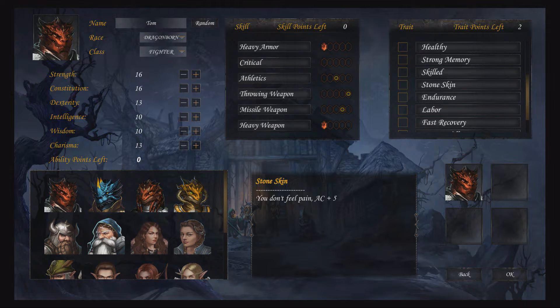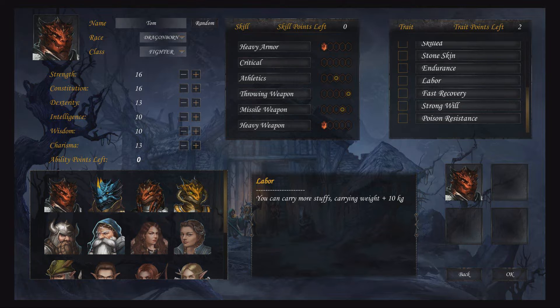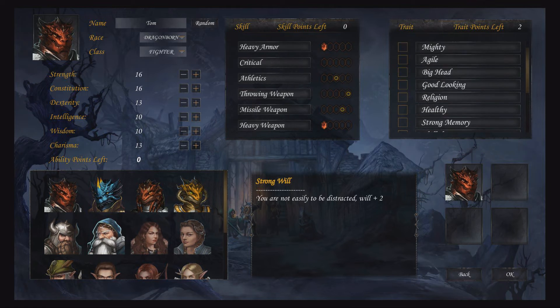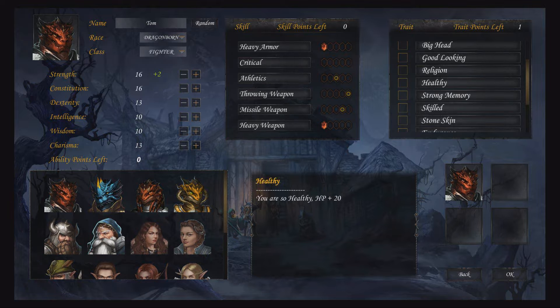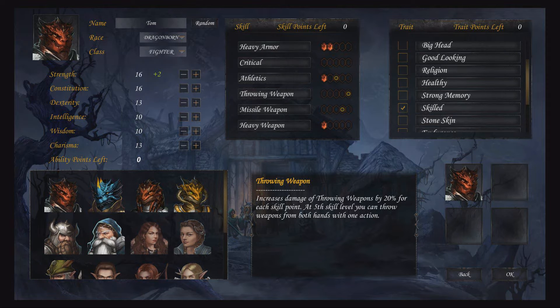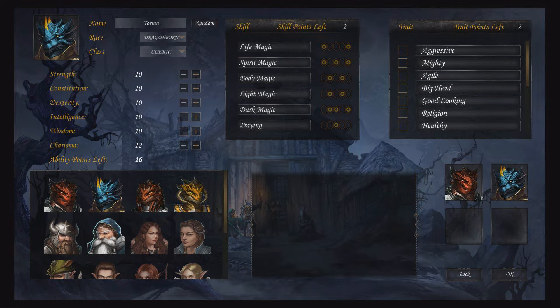Once you've picked race and class, you distribute stat points, assign skill points, and choose traits. Each member has 16 stat points, two skill points (humans get a third), and two trait points. Stats are Strength, Constitution, Dexterity, Intelligence, Wisdom, and Charisma — each serving a specific role depending on class. Warriors focus on Strength and Constitution, Rangers on Dexterity and Constitution, Clerics on Wisdom, Wizards on Intelligence, and Warlords on a mix of Strength, Constitution, Charisma, and Dexterity. How you distribute points is entirely up to you, allowing for personal character development.